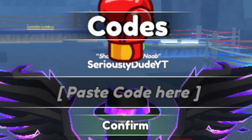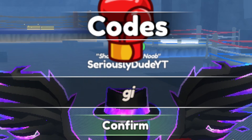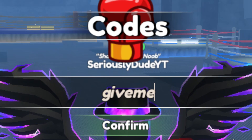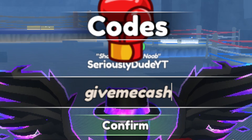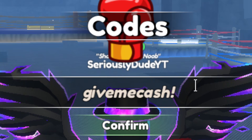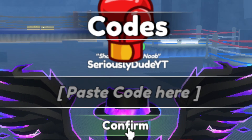I'll zoom in so you guys can see the codes easier when I enter them. Click on 'paste code here' and type all lowercase: givemecash! Go ahead and type this in, click Confirm, and that one was successfully redeemed for 500 cash in game.